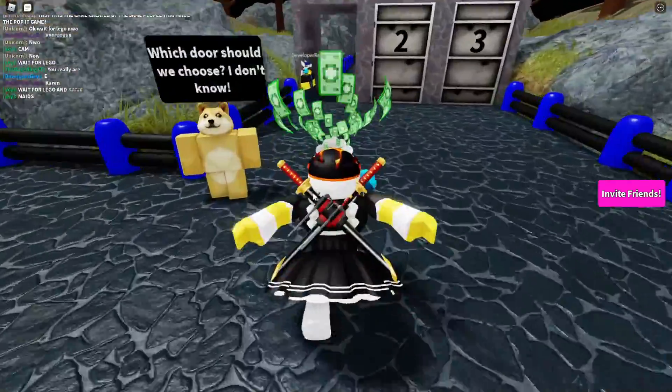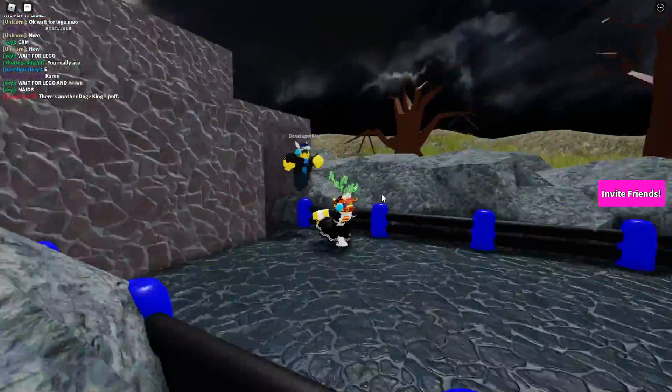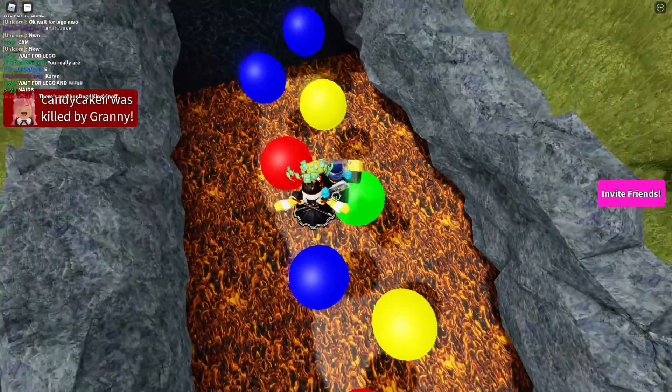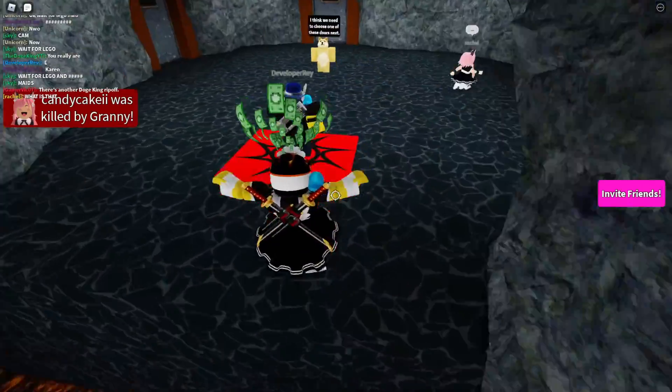Anyway, we have to go pick a door. It has to be Door 1. So we're gonna go to Door 1 and then jump on these spherical balls. We got ourselves a checkpoint, and yes, lots of people are getting oofed by those popular characters, as we know and love.